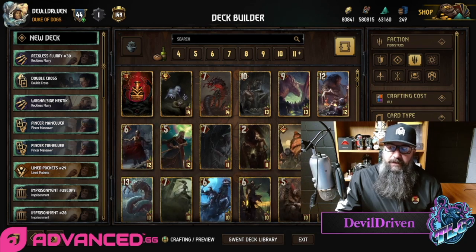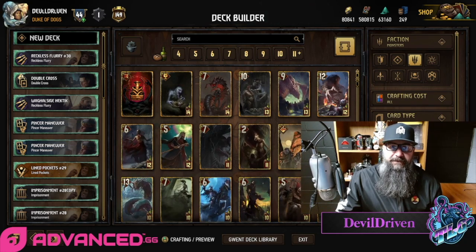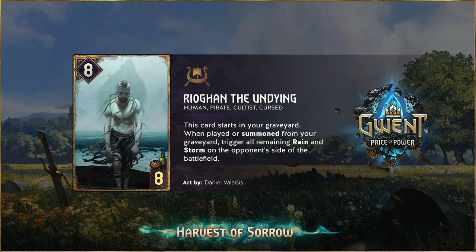Let's check out the Skellige cards too real quick — I didn't get a chance to go over them yesterday. Let's check out the crazy one first: Ryohan the Undying. This card's badass. He's an eight for eight. This card starts in your graveyard. When played or summoned from your graveyard, trigger all remaining Rain and Storm on the opponent's side of the battlefield. Your deck starts off with 24 cards, so it's a nice thinning tool.